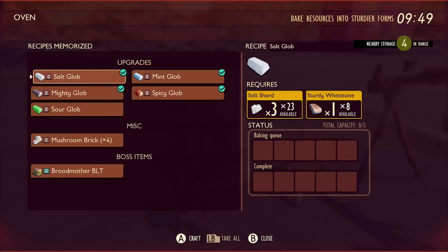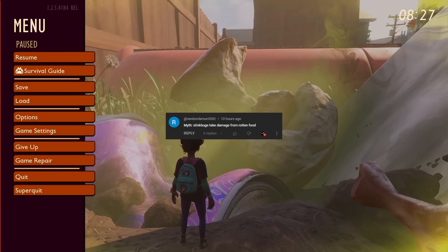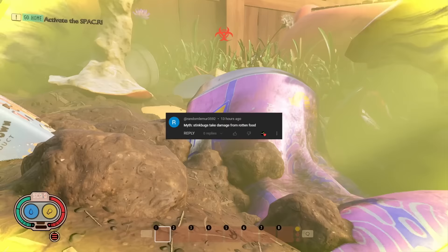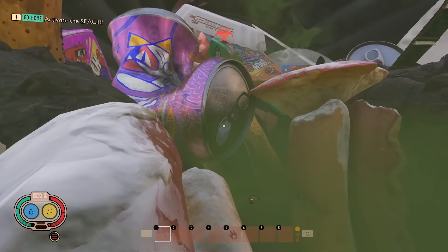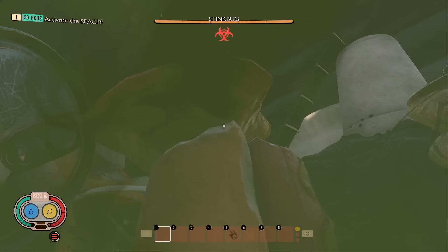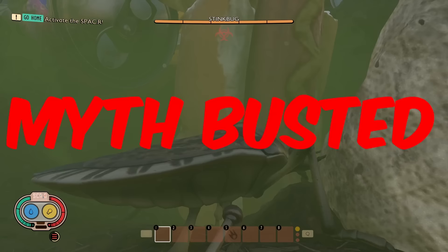Our penultimate myth today has been sent in by RandomLemur, who says: stink bugs take damage from rotten food. Last episode we discovered that black ants don't take damage from rotten food, but they do take damage from the haze gas. Let's see if it's the reverse for the stink bugs. I headed into the trash can and summoned a stink bug, and as you can see it didn't take any damage from the rotten food, so this myth is busted. Stink bugs don't take gas damage or damage from rotten food.